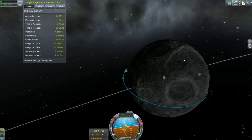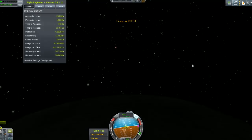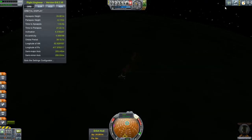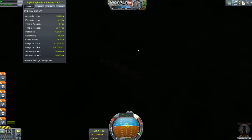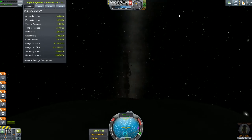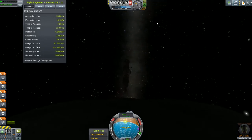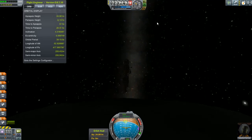All right, coming in. Burning now to deorbit. A little bit more than I wanted, but that'll do. I'm about to run out of power! I should turn off my lights. This could get interesting. We are now spinning out of control with no power — well, we're not spinning out of control because I fast-forwarded there.